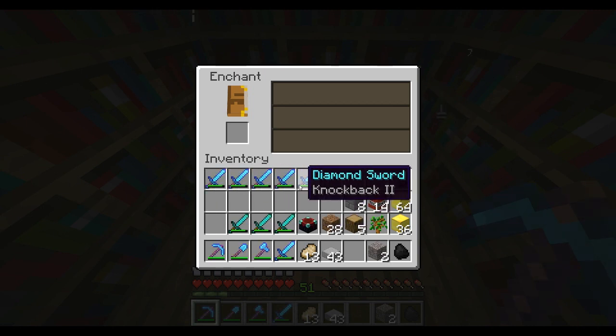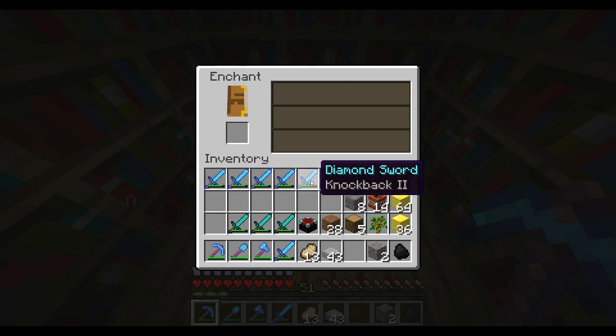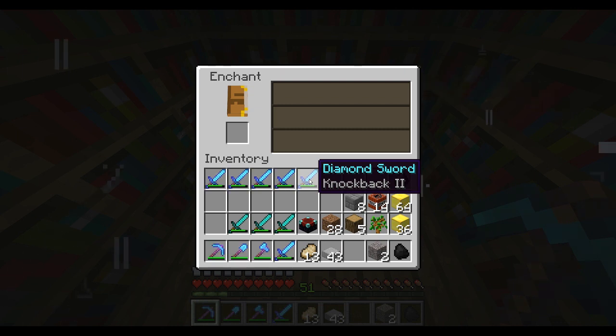Even if you get the maximum upgrade, it's not always guaranteed to be better — the upgrade seems to be a bit random. For example, this diamond sword with Knockback 2 cost me 50 levels, while Bane of Arthropods 5, Fire Aspect 2, and Knockback 2 was only level 37. So it's not always the higher level that gives you the better upgrade.